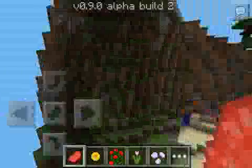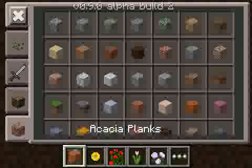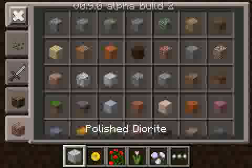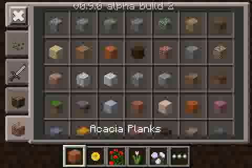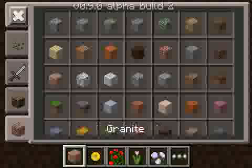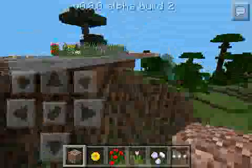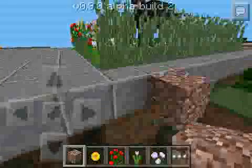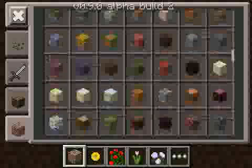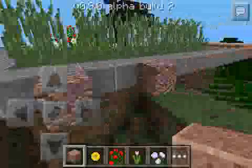There's new blocks — lots of new blocks. There's a new tree, a couple of new trees: acacia and dark oak. There's also granite, polished granite. I have a preview up here of what they look like. This is the granite one — it's pretty much like gravel but more reddish. And then this is the polished granite, which I have over here.